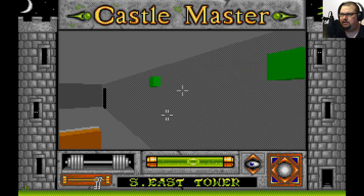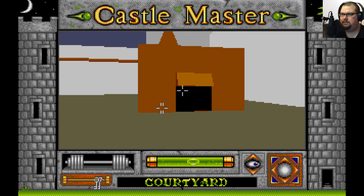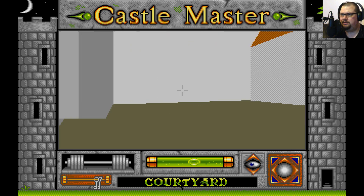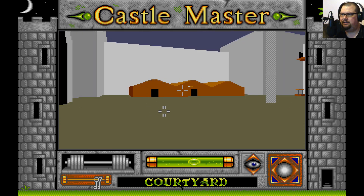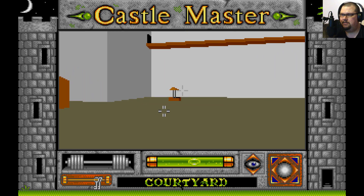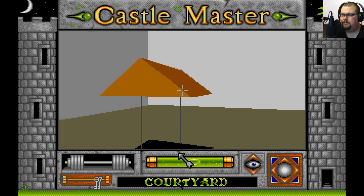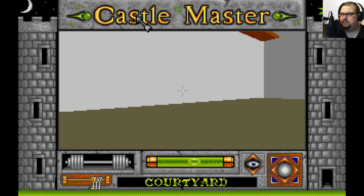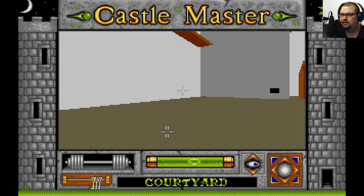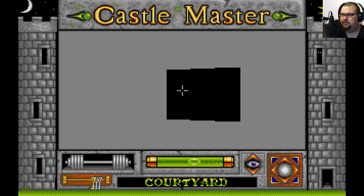Do we look at the ominous pointy door or the rectangular door? Let's try the rectangular door first. So this is the courtyard of the castle — there are what look like some stables or barns over here, and here we've got a well. Oh, there's a key in the well — excellent, that was lucky. And that is the key to the stairwell. Fabulous. There's also a suspicious looking hole in the wall, but no effect — maybe it's just a window, as some of us call it.